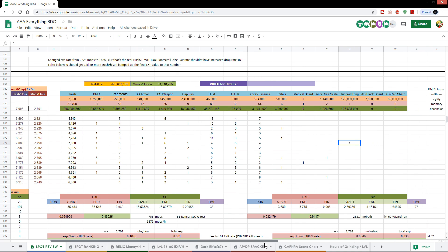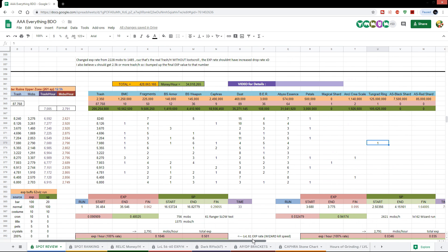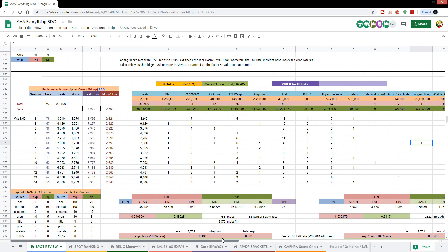So that's that for the money per hour — pretty disappointing. I was expecting a lot more. Honestly I was hoping this spot would get close to 60 million per hour just because the Tungrad ring is that expensive, but it didn't get there.